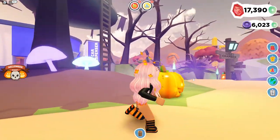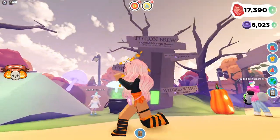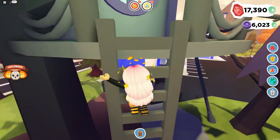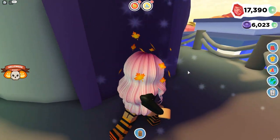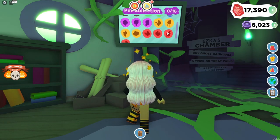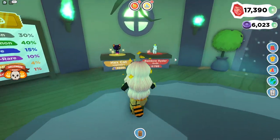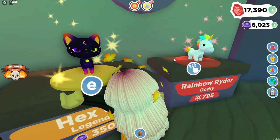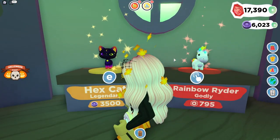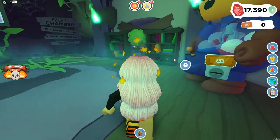Look at all these little glowy mushrooms, how cute! Not many people are donating but let's go all the way up to the witch's lair and unbox some pets. There are going to be 16 new pets in the Halloween collection. Some you can buy — that one's so cute but expensive! We also have the Rainbow Rider which is godly, and the Hex Cat which is legendary.